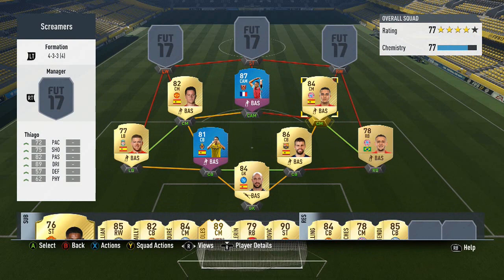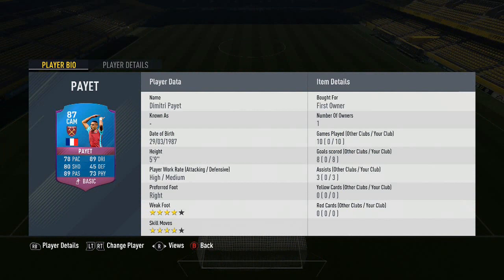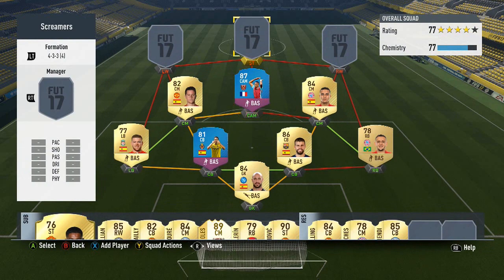I generally think it's better, even in attacking formations, to go with attacking minded centre midfielders. With defensive ones I just don't seem to be able to create a lot. We've got Dimitri Payet there — the 87 rated card which you have to give away 5 ultimate Screamer cards to get. He's finally a centre attacking mid. Those stats: 89 dribbling, 89 pace, 80 shooting, 4 star skills and 4 star weak foot. Very, very good card.